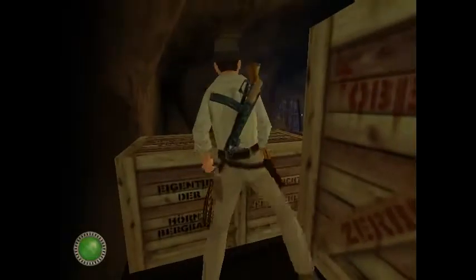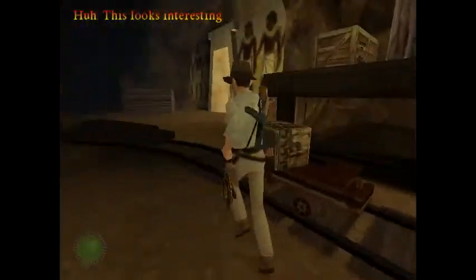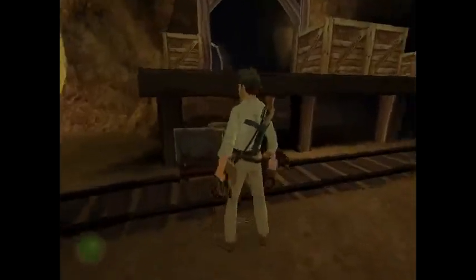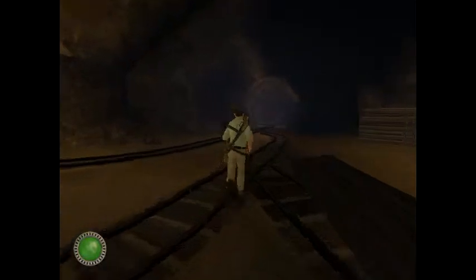Before we leave this area, climb over these boxes and you're going to find treasure number two - this blue gem tucked away in the shadowy corner. When you come down here, the character is going to comment on this box, and if you open it up it's going to spit out the fuse that you need. Amazing coincidence - even more amazing it still works.